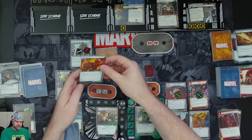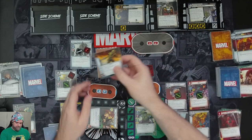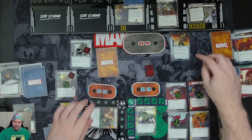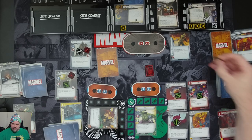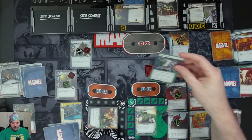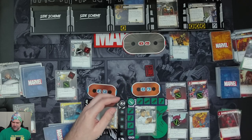Next card has Surge and Exhaust to Identity. Then we get a Hydra Sidearm attached to the villain — when he attacks he gains Ranged, and a physical and mental resource can be spent to remove it. Another encounter card: the Bruce Banner player flips form, and Bruce Banner must discard two cards from hand and his Obligation.